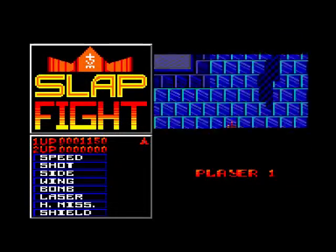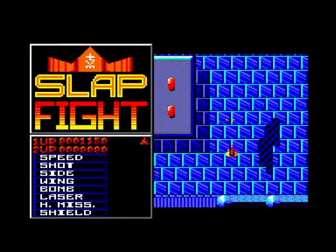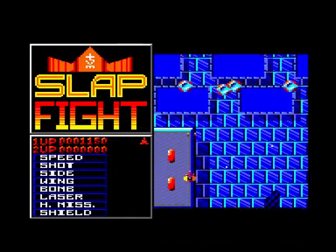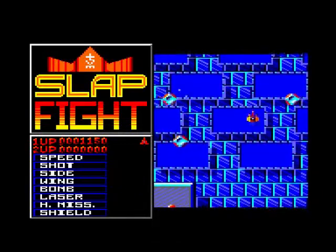Why couldn't they make it so that when you fire, you can see it? He's got different colours — why couldn't they do this? It's basically just a full stop. What I'm getting is just a white full stop.